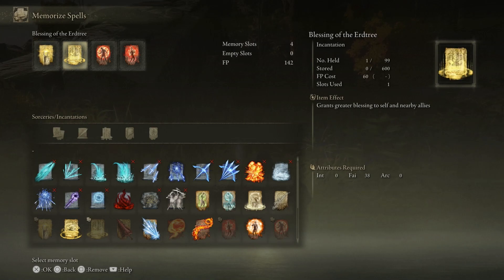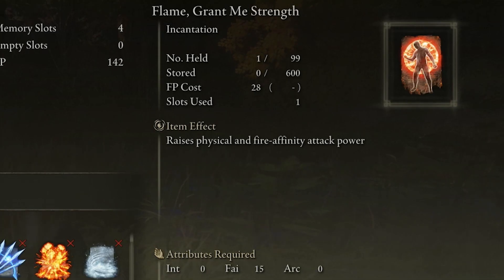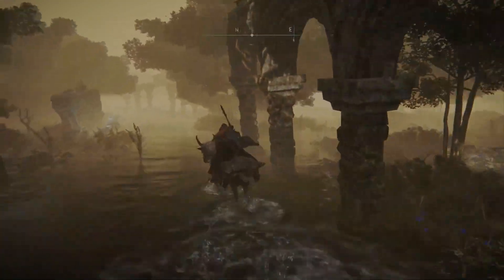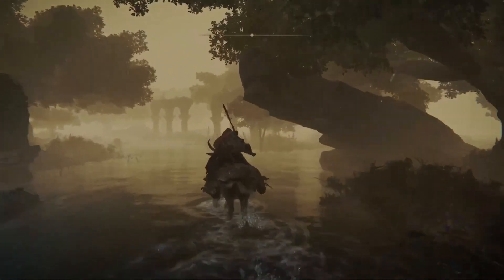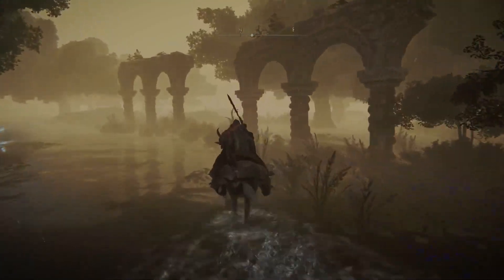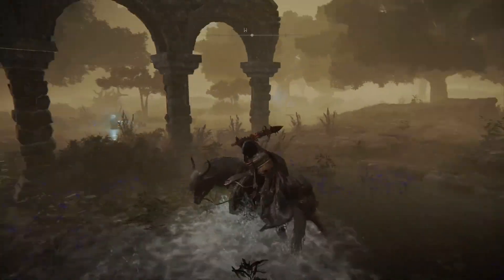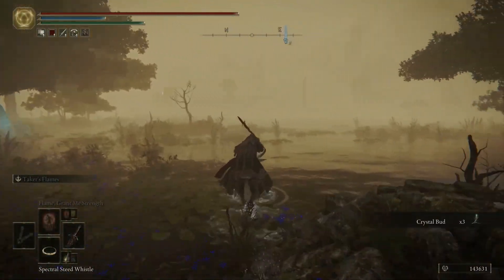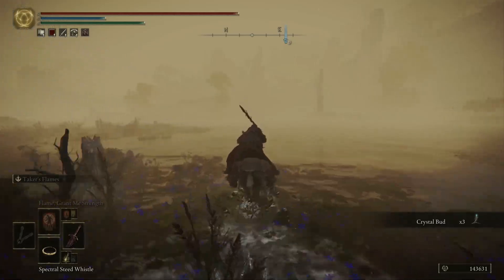My second incantation is the Blessing of the Erdtree, which heals HP over time fairly quickly. The third one is what makes the Blasphemous Blade so overpowered — Flame, Grant Me Strength, which raises physical and fire affinity attack power. Keep in mind I am on New Game Plus, my second playthrough, so enemies are a lot tankier, do more damage, and are harder to kill.